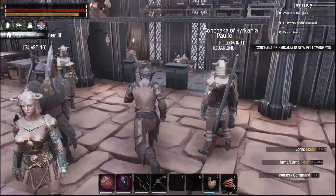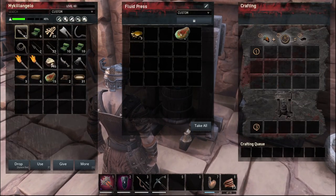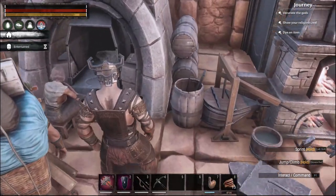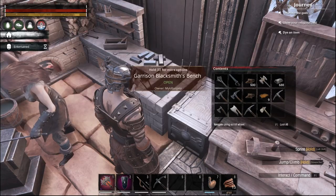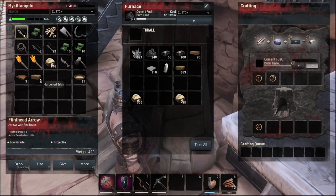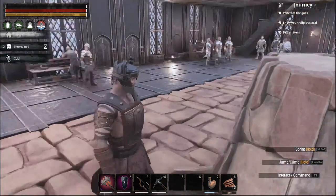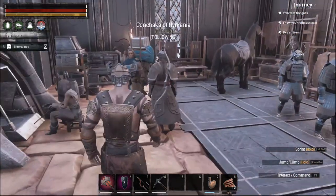I'm gonna drop off the boiled meat and then I need to leave you here — I don't need to bring you along for this. Let's dump some of this stuff off too. I don't want to be carrying all of this. We'll just throw it in here. Stand guard.